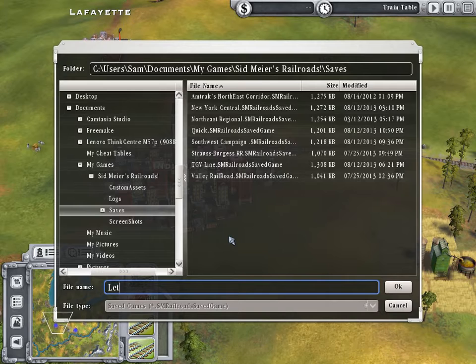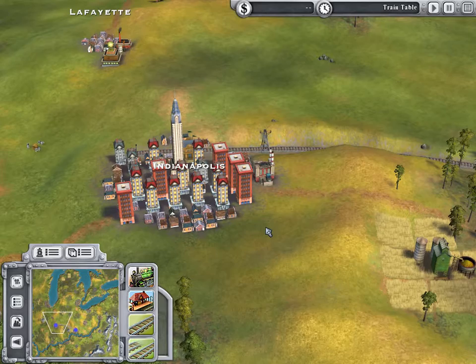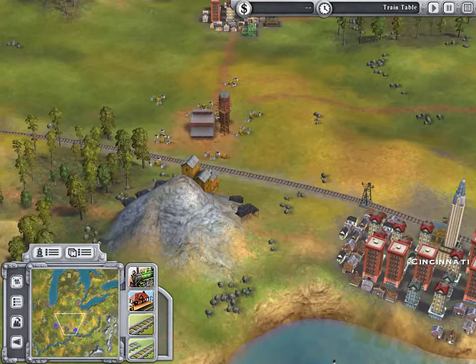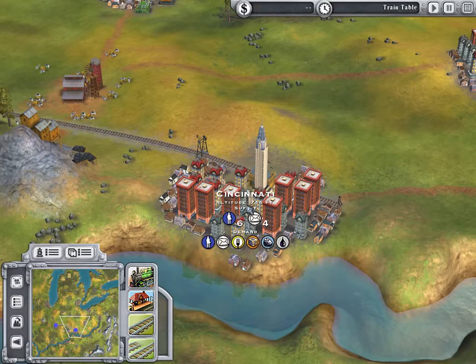We're going to call this 'Let's Play Scenario.' So we'll save that, and I'm going to save pretty often because the game is strange — depending on what version you have, sometimes it'll crash and kick you to the home screen. You want to have everything saved just in case. Every time you do something major, like connect a huge bit of track, add a train, or change its route, you should always save.